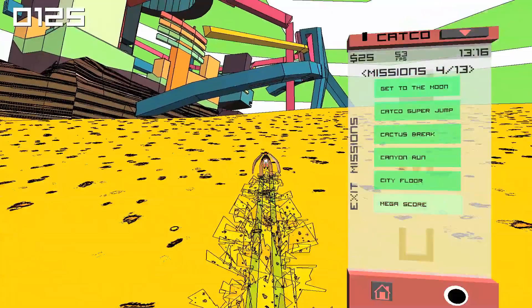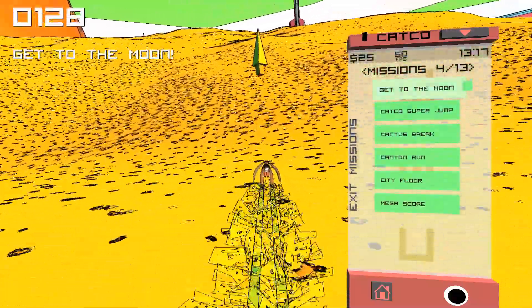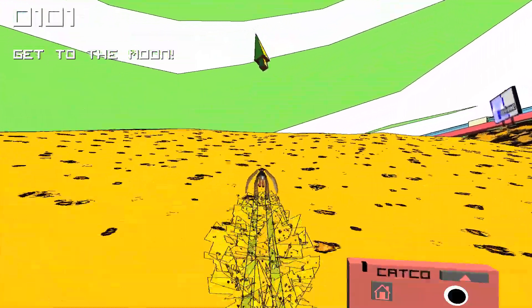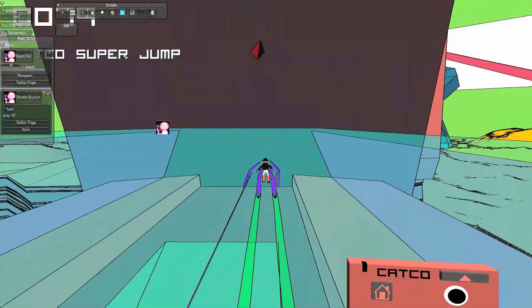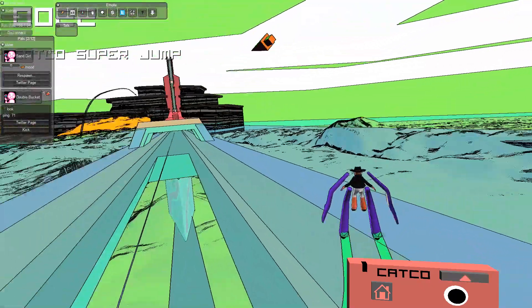One mission is called 'Get to the Moon.' For that, you need to defeat the hawk with your cat go. Then you see that purple bridge over there — you need to go under it and into it. There's a rail; if you grind that rail you build up much speed, then it fires you up and you're off to the moon.